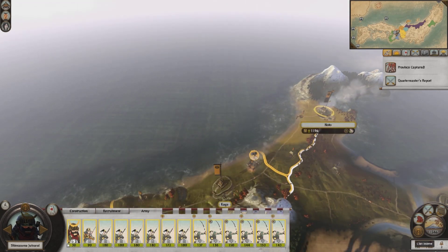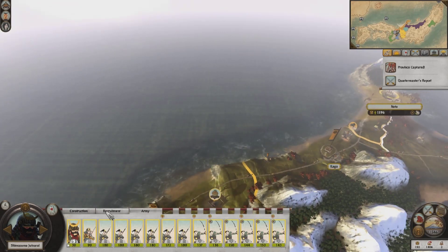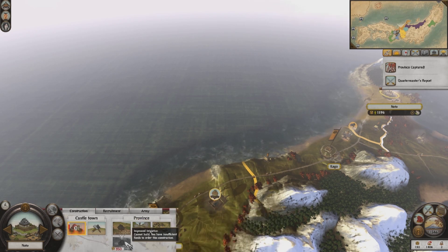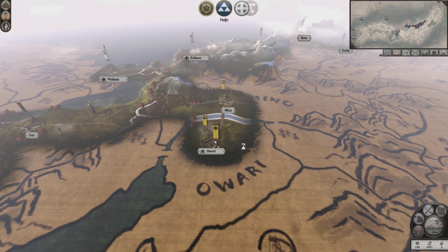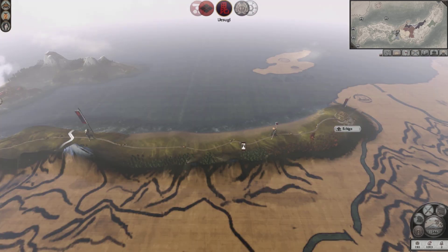You can see that the new province is going to help our income just a little bit. We'll be able to build a building here next turn and improve those farms as well, which will help us get more food. Improving farms also helps your income — it's kind of a two-fold thing.